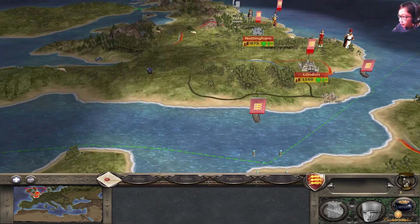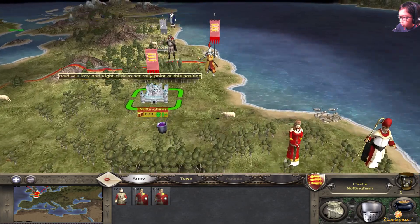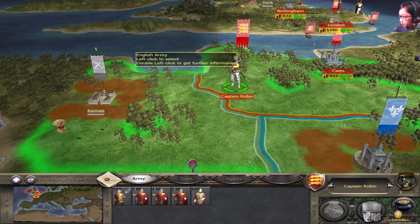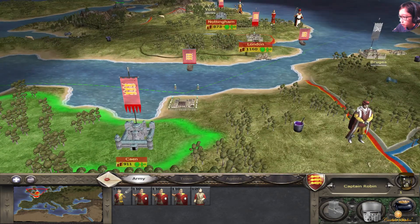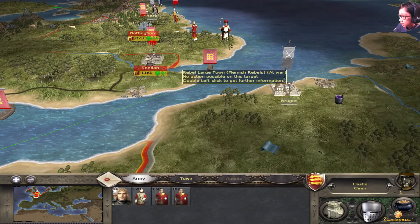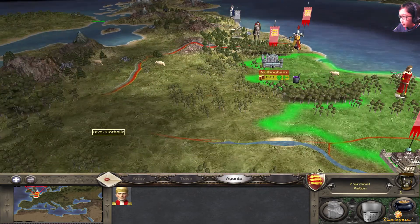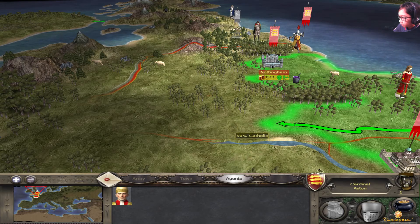All right, so Nottingham has that army. London — this one — oh, they need some archers. I don't think I can recruit any archers. There are French rebels and Flemish rebels, can't recruit any mercenaries there. Here's my cardinal — I'll put it here.